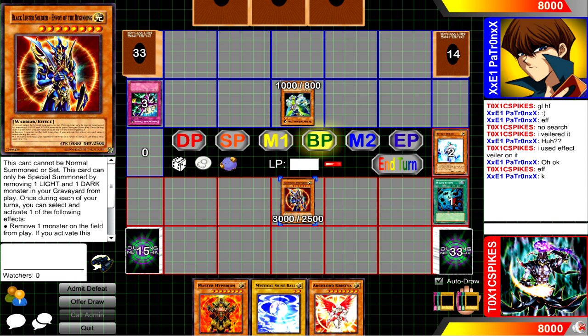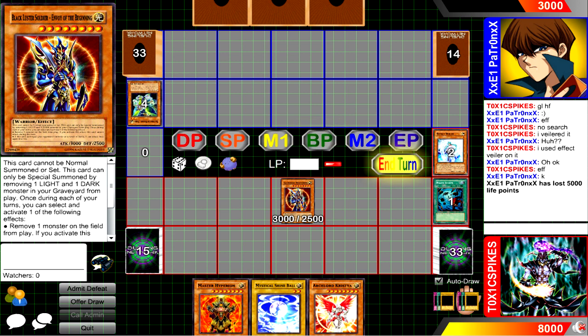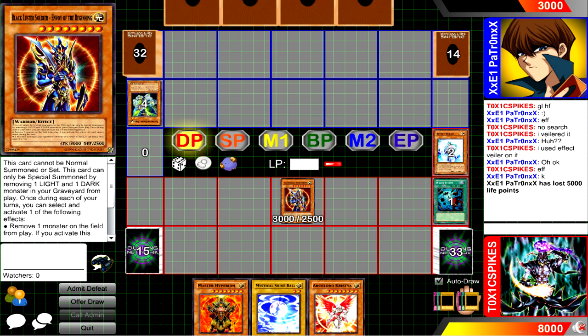So now I'm gonna go ahead and remove from play a Light and a Dark. I get Black Luster Soldier, Envoy of the Beginning — probably one of the most ridiculously broken cards in the game right now — because using his effect, not only can I attack once, but I can attack twice in a row, because I destroyed a monster by battle, and swing for 5,000 damage in one turn.